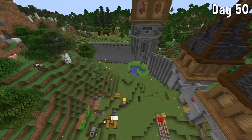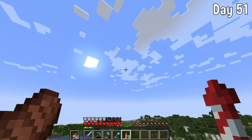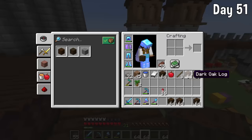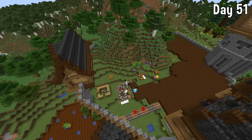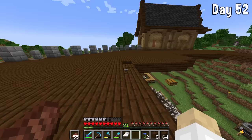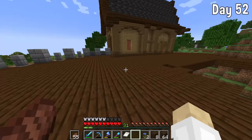I started placing down the layer of dark oak, but ran out very quickly so had to go get more. Then I came back and placed more dark oak planks down. There's a space missing — that's because we're going to be putting a building there. But first I wanted to do something different.